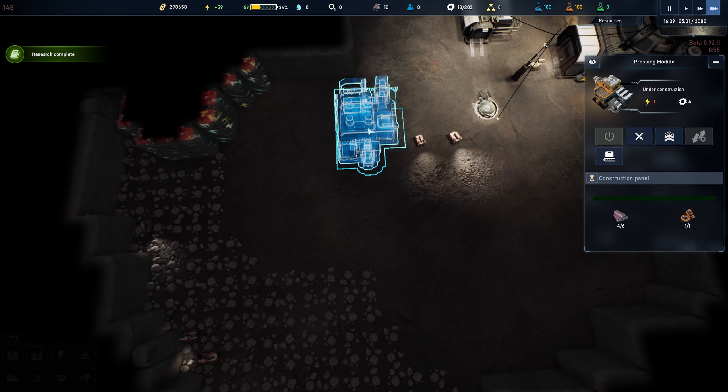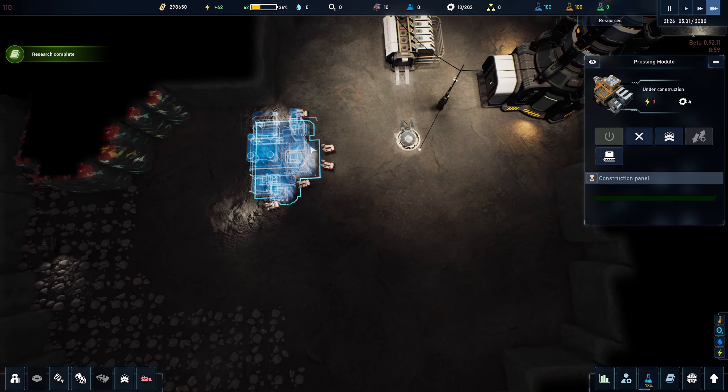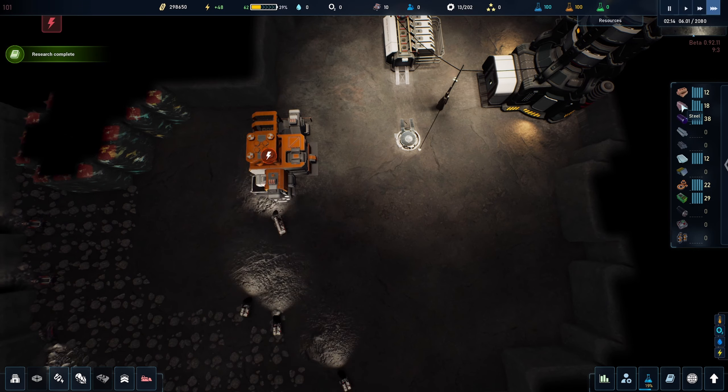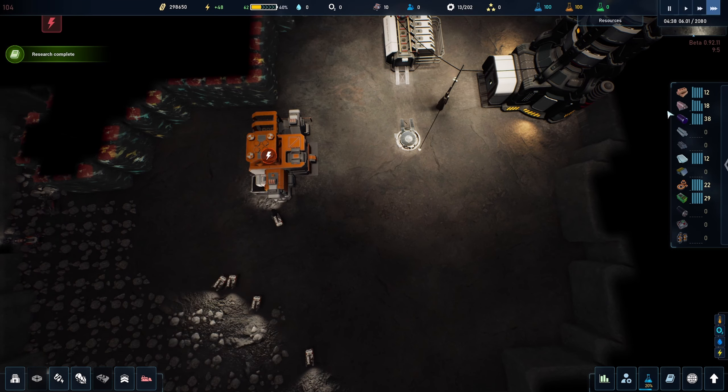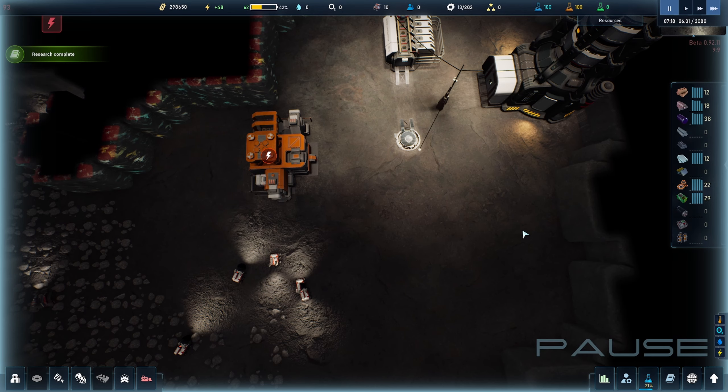At this point the drones are going to bring in resources from the surface — this building takes six of your steel. You can see my steel is running out; I only have 18. It's not a whole lot, and this is why I said don't spend all your steel on solar panels.